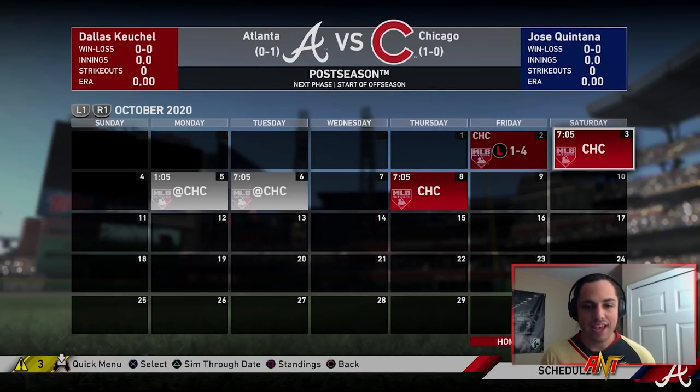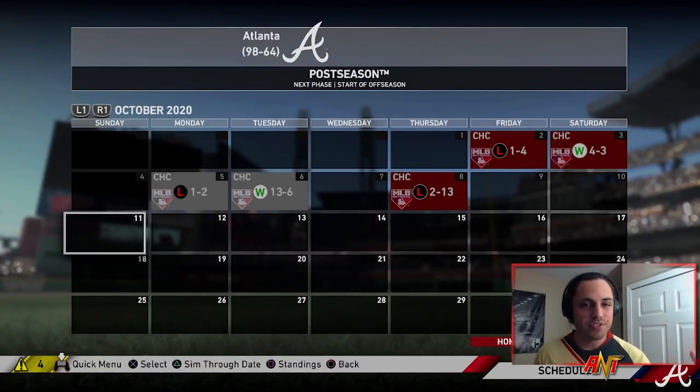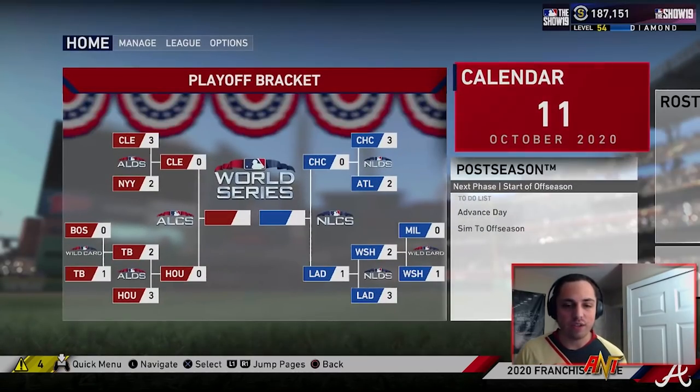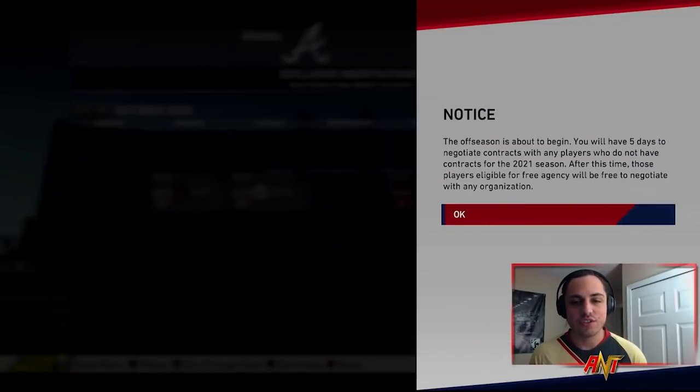We got the Cubs now and we're facing elimination. Because of the first season, I'll just sim it and see how it goes. If we face elimination the next two seasons, I'll actually play or quick manage like I normally do. But since this is the first year, let's just keep moving forward and see what happens.